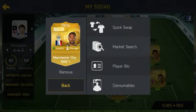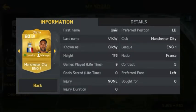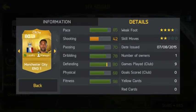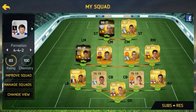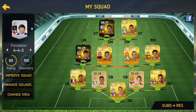In our left back we have Gael Clichy, just for the pace — 85 pace as you can see there. I've added an attribute card to my defenders which gives them an extra plus four defending.